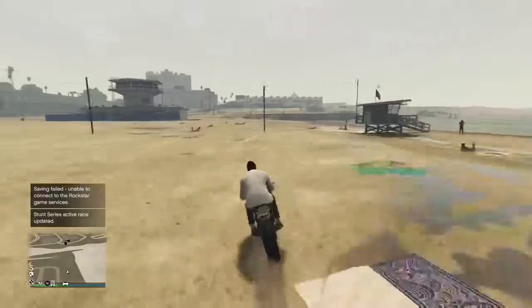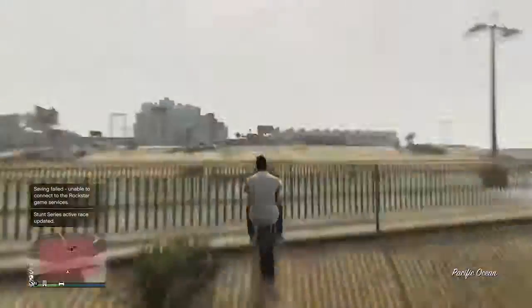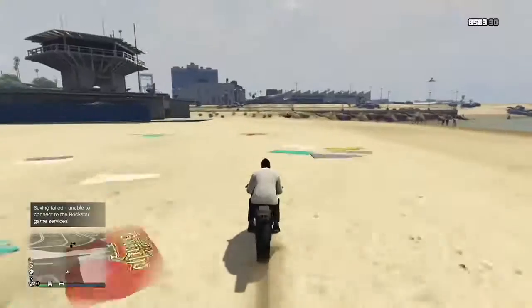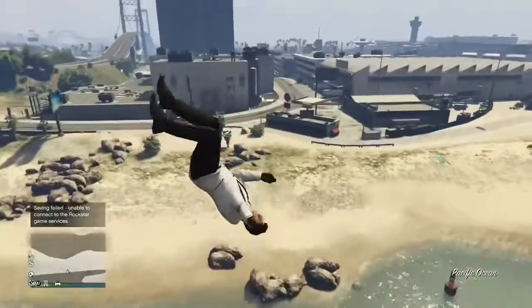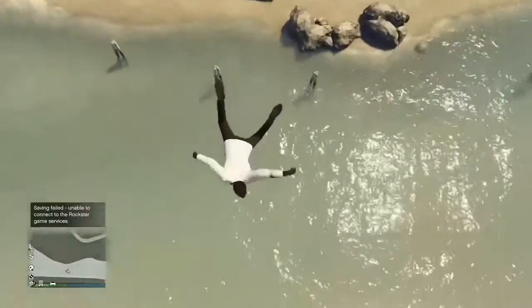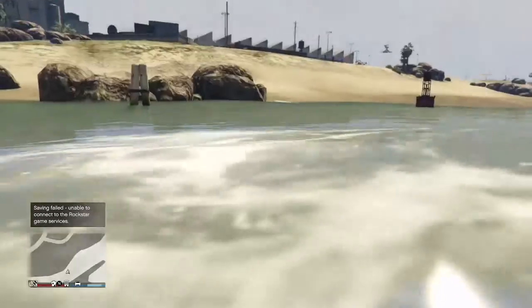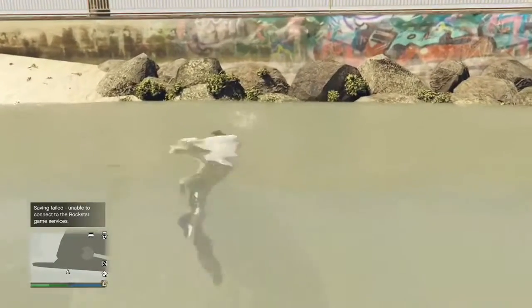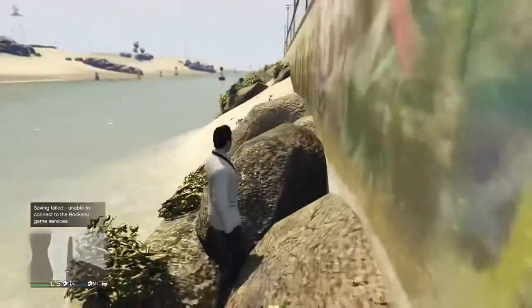I tried it on a ton of different bikes — track bikes, off-road stuff, blazers, the Chitaro. I ended up using civilian bikes because after a while I lost so many bikes into the river, and I just didn't want to keep spending money repairing them. The Chitaro is one of the fastest ground bikes in the game — I say ground bikes because the Oppressor has rockets, so we're not talking about that. However, the Chitaro is just too long. You end up slamming into the wall too early and killing yourself. It doesn't work.